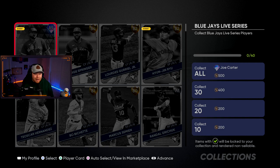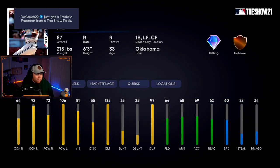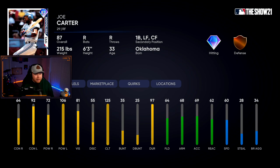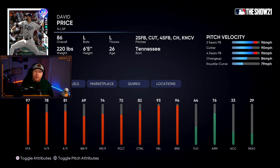Moving to the AL East — the Blue Jays have Kirby Yates staying at a diamond, 85 overall, and he'll stay there all year since he won't be playing. Their collection is 87 overall Joe Carter — a lefty killer, great bench bat, can play all outfield positions and first base. The Tampa Bay Rays have Nick Anderson and that's it. Their collection is 86 overall David Price.